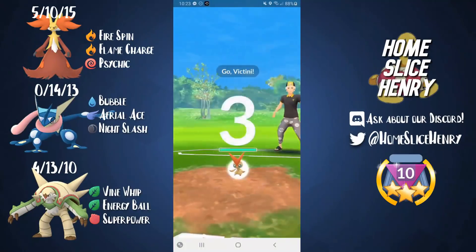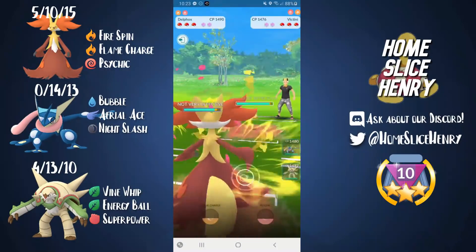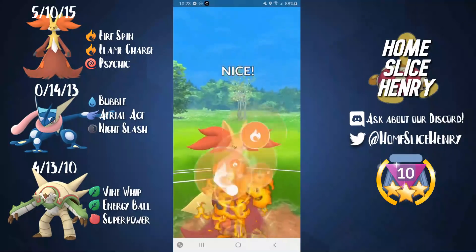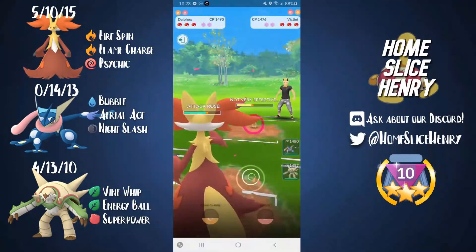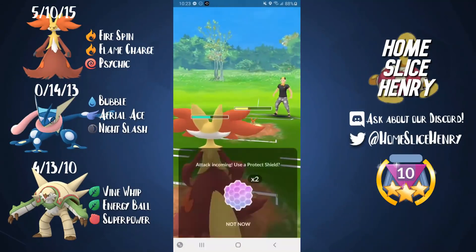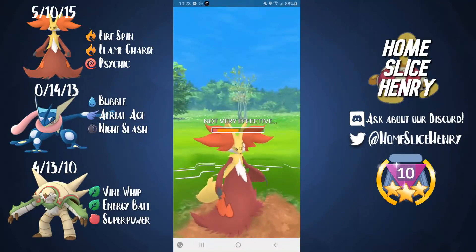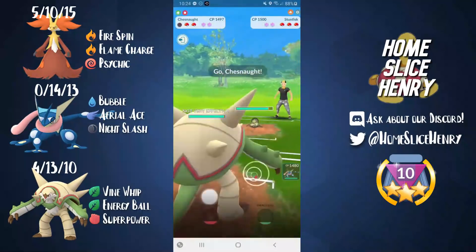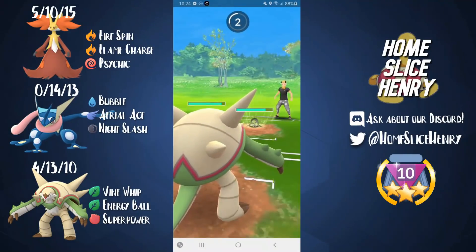I use Greninja as a safe swap whenever I have a bad lead. This is more of a neutral lead with Victini here. We build up and go for the Flame Charge right away to start buffing our attack. Victini tanks that. A charge move comes through — I'm thinking this is a V-Create, so I let it go. It's a Psychic — it absolutely smacks me, and they quick swap into their Stunfisk. I'm realizing they have the Victini in the back, so I need to use Chesnaught here because Chesnaught does not want to see the Victini.